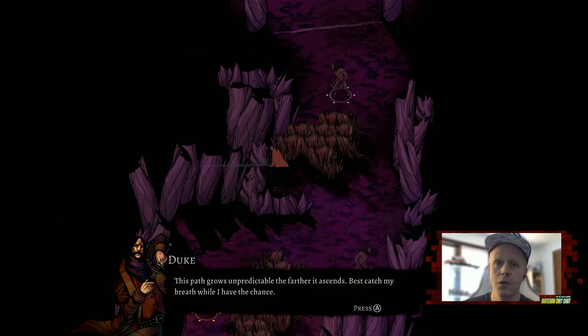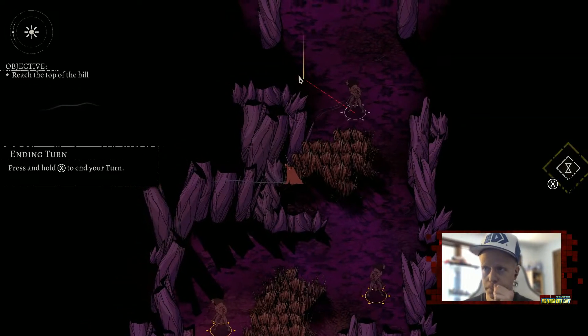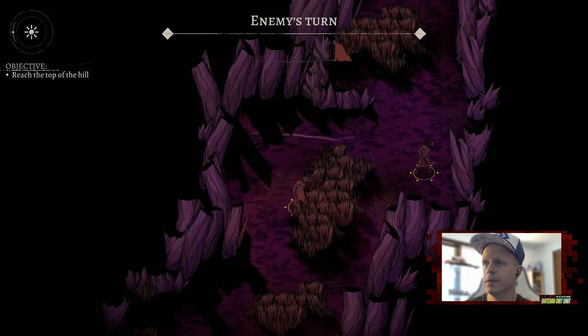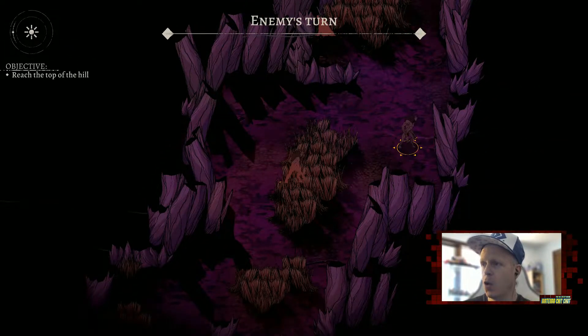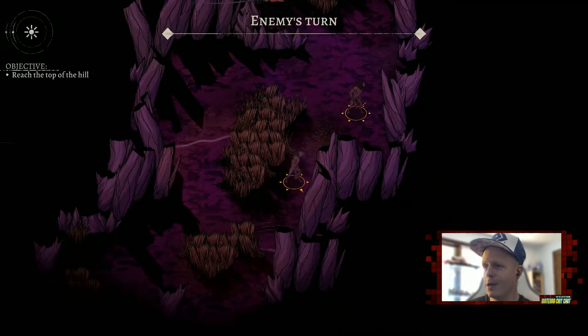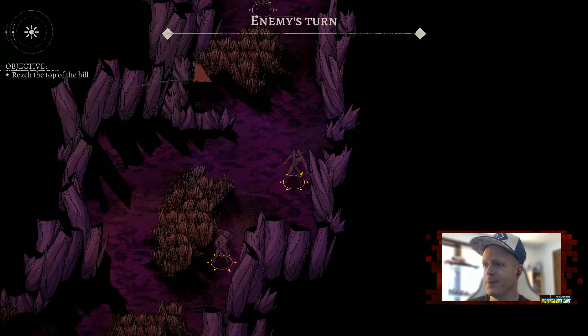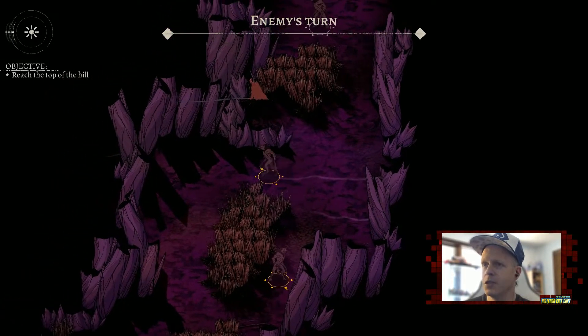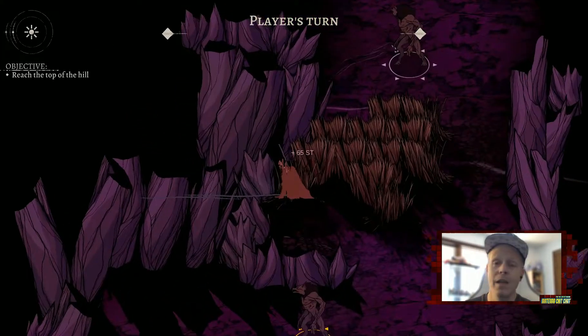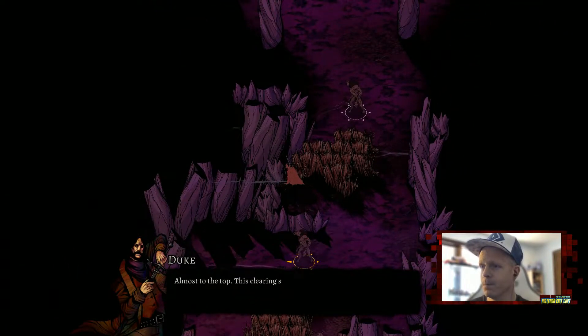'This path grows unpredictable the farther it ascends — best catch my breath while I have the chance.' We end our turn here. Enemies don't quite know what's going on — we bypassed them, can't be tracked by scent, and distracted one with a pebble. This is the tutorial teaching the basics of movement and stealth; there's a lot more depth ahead.